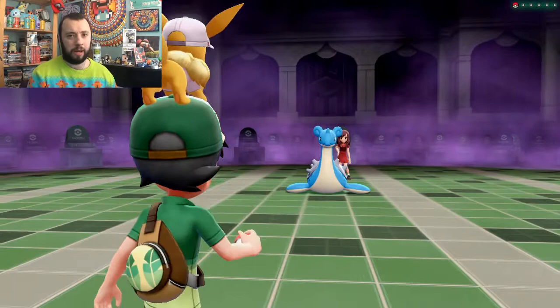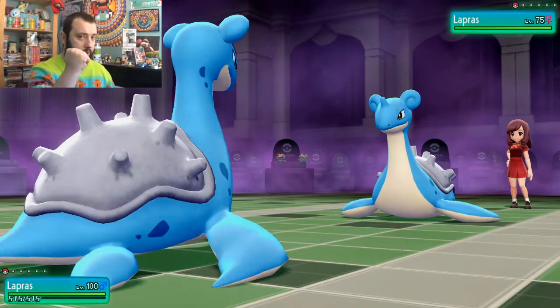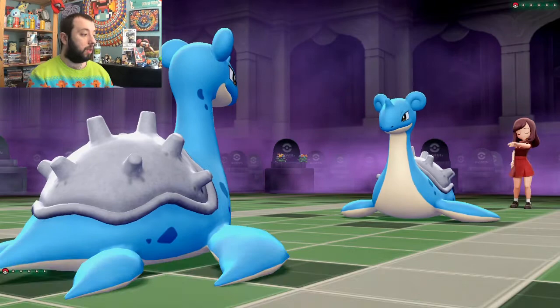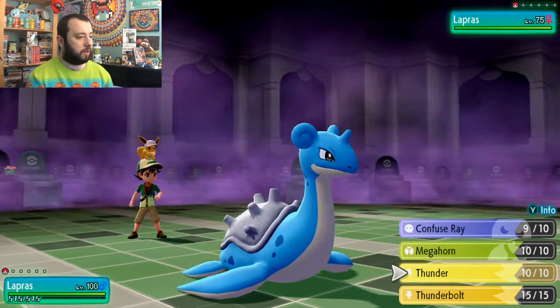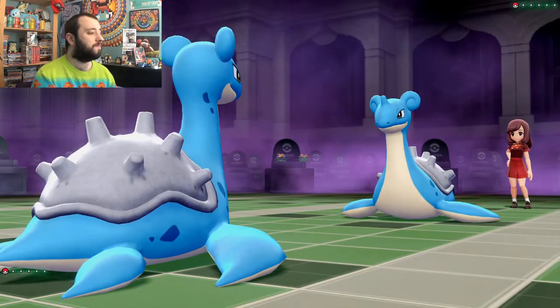I remember doing the Lapras master trainer when I was just playing the game normally and I think I got absolutely demolished, so we'll see how this one goes. I'll use confuse ray from the off — who's quicker? I'm quicker. Confuse ray is 100% accurate as well. They're going to use confusion back at me. Now it's a battle of wills. I hit myself in confusion while they didn't, and then thunder missed — it's only 70% accurate.